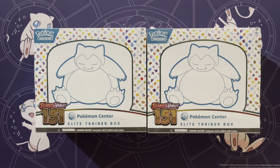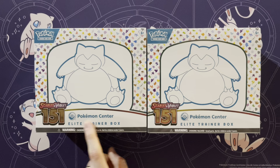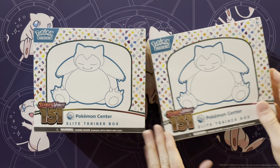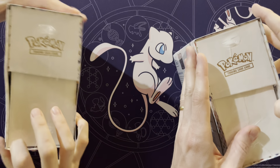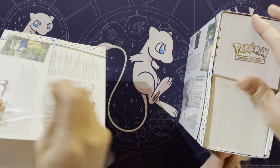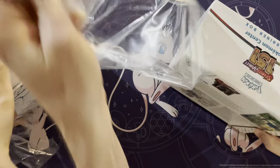Hey guys, Mr. Mewman back here again today with Munchlax's Mom, and today we have the Pokemon Center exclusive Elite Trainer Box. So we got two of these, and we're going to open them up. Mainly I want that Snorlax with the stamp, because I want to include that in my Master Set.